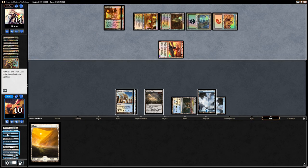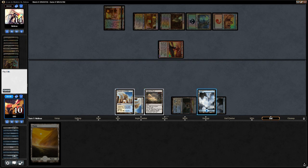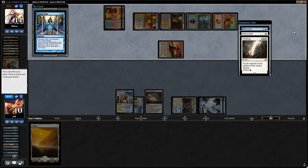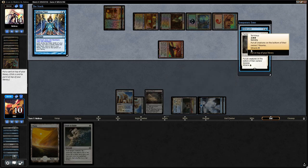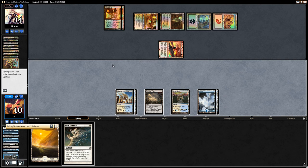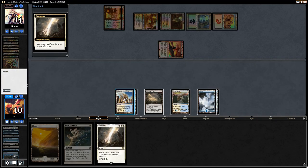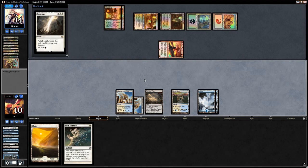The opponent says go. We'll cast Telling Time now. It reveals Mana Leak, Path, and Terminus. We'll draw the Path and put Terminus on top. Then we miracle the Terminus and get rid of the Reveler.